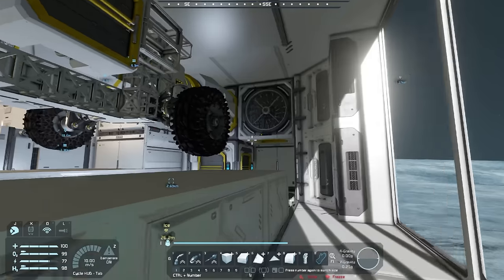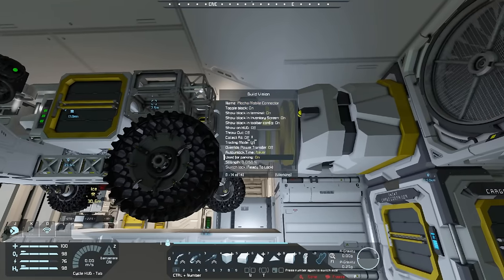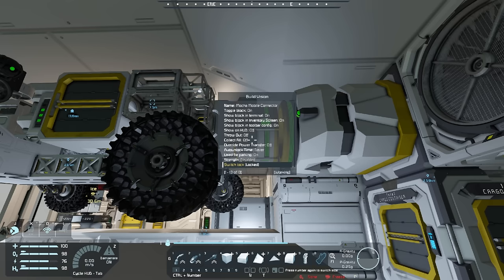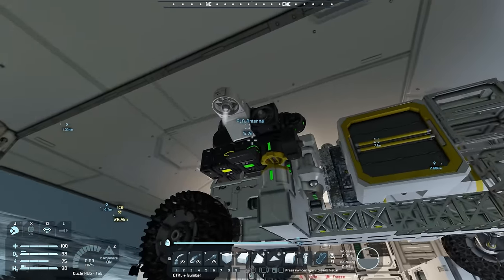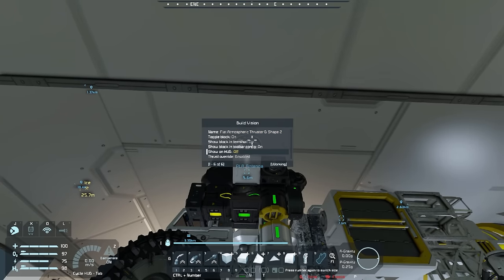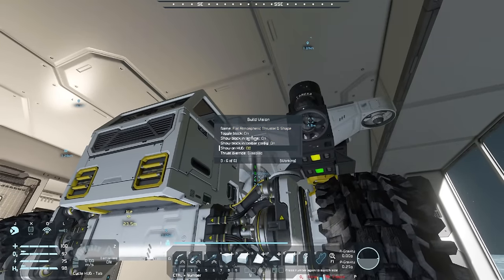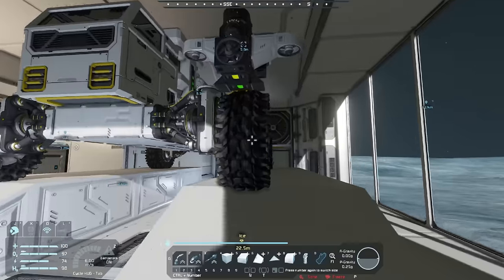I'll switch lock this and fly it forward a bit so it's not connected. I'll change the connector strength all the way down on both sides. Unswitch lock - oh, it's flying. I'll turn the thrusters off and let it float down gracefully. Much better. Let's close this and work on the ship.